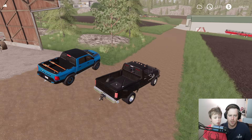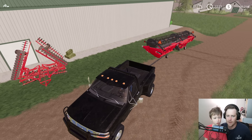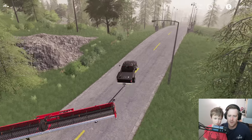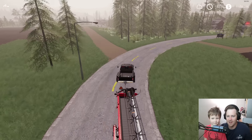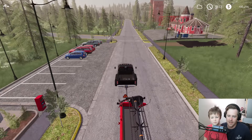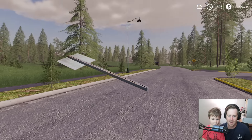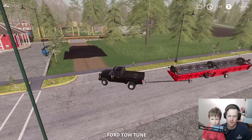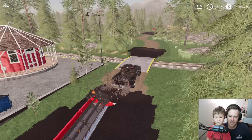The blue truck's not good for pulling stuff, so we'll take this Ford instead. We'll take the header over there to get started harvesting. The only problem is this truck might get stuck — I'm kind of scared. I don't know how good this truck's gonna do in the mud. We brought a tow bar in case we get stuck. Oh, good thing we stopped — the train probably would have run us over! Alright, truck, please make it — oh, it does pretty good!